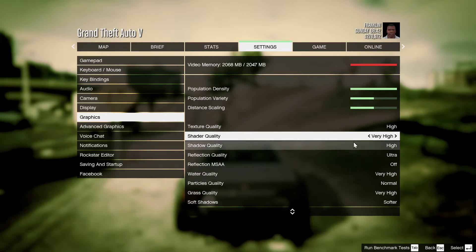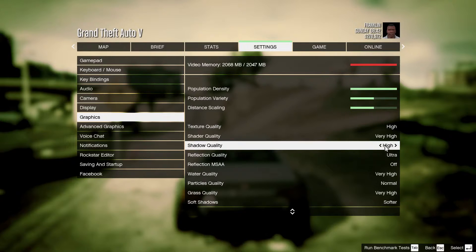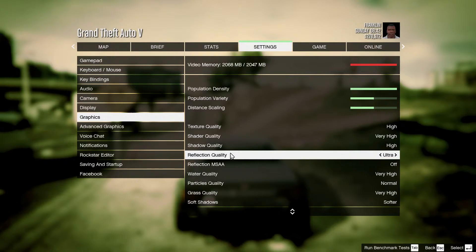Shadow quality set to Very High may not drop your FPS instantly, but after a little time it's going to drop your FPS as it needs more VRAM and system RAM, so High is fine. Reflection quality can be set to Ultra or Very High, but Ultra looks gorgeous.